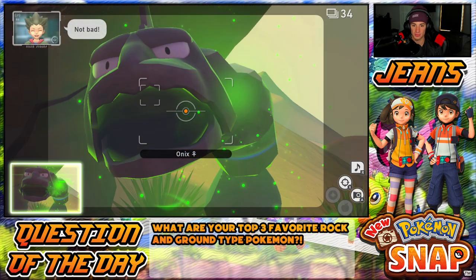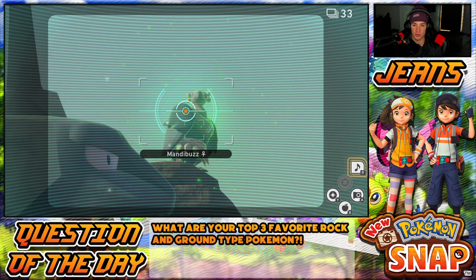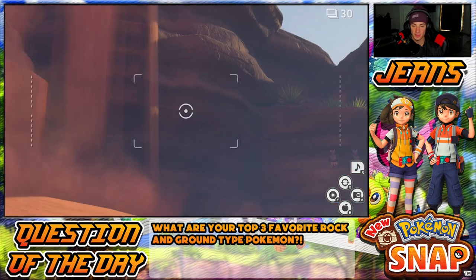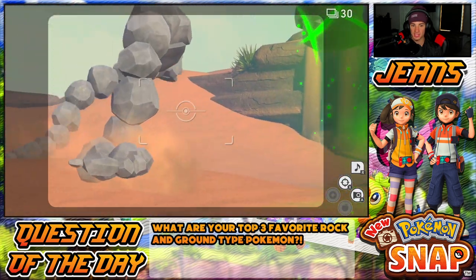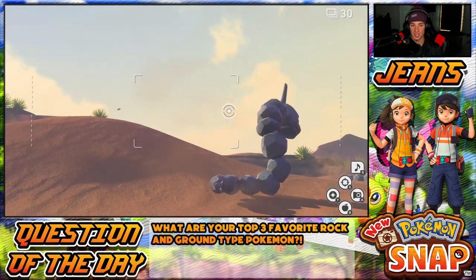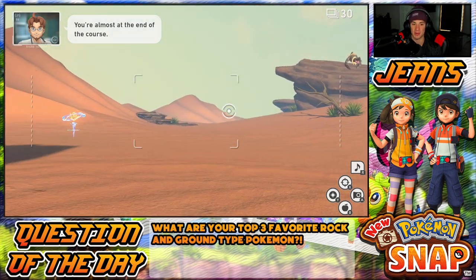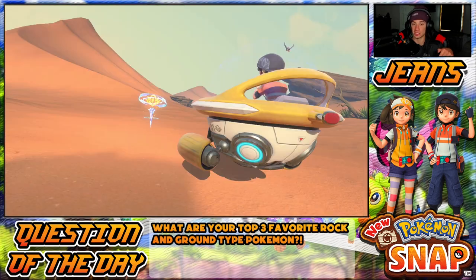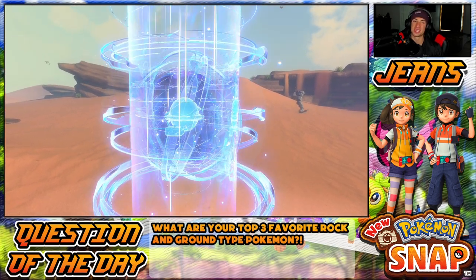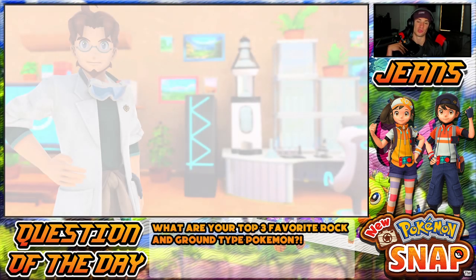This is level three, man — expect something funky, something cool. Hopefully nighttime has a lot to offer. There's nothing new here, nothing special. I already got plenty of pictures of Onyxes in my Photodex. What I'm actually gonna do is head back to this area, speed through it using the right trigger, and head to that other path — sometimes you get some cool Pokemon going down there. We'll go to that left side and try to get that picture of Torchic for that request.